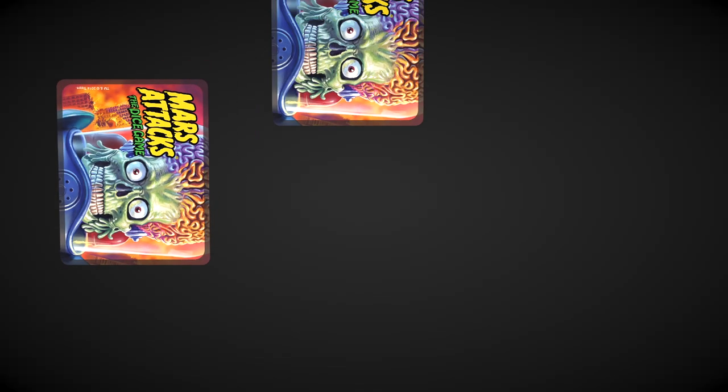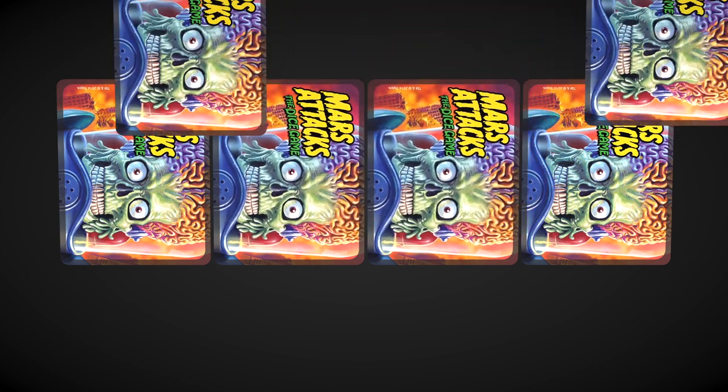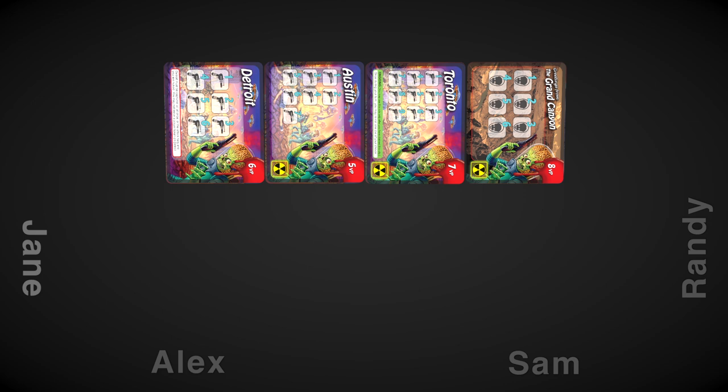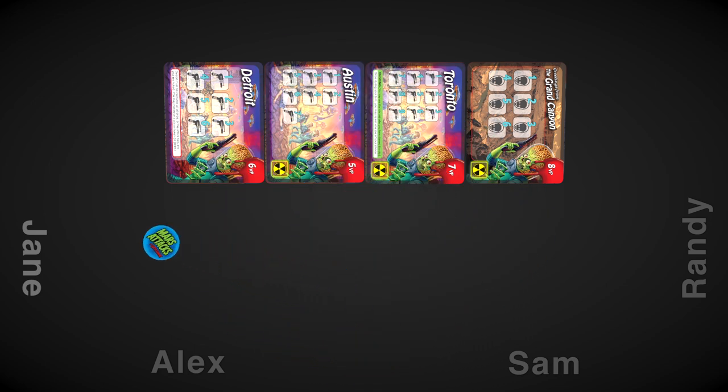First thing you'll do is lay out the city stacks. You'll need one card in each stack per player at the table, and the card on top is face-up. You'll need at least three players to play the game, but you can play with as many as six. This is the first player marker — decide who goes first, then give that player the first player marker.